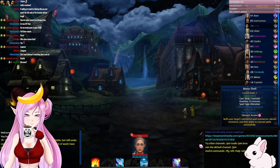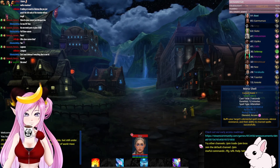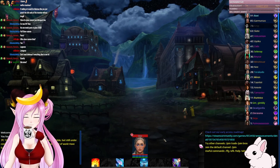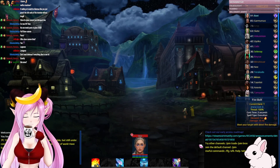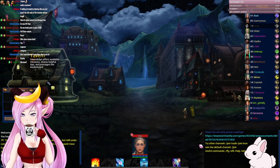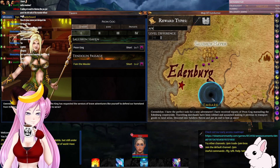Then there's Mana Shell — cast time three seconds, duration 12 minutes, spell type alteration. We get knockback resistance, resist all, resist silence. This is an MMO — yes it is, you can see actual people playing. I might have had to put some more points into Wisdom instead of INT because right now only my Fire Bolt is actually going to do damage, but that's okay. Zero gold — let's just go. Let me set a password because I don't want anyone joining me.